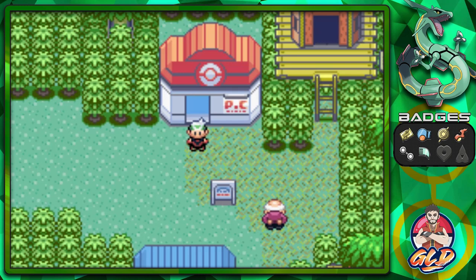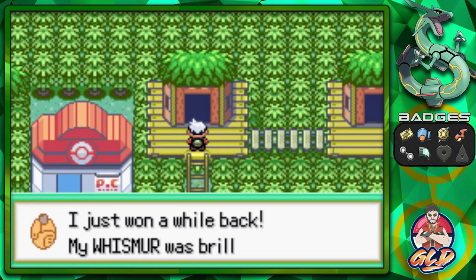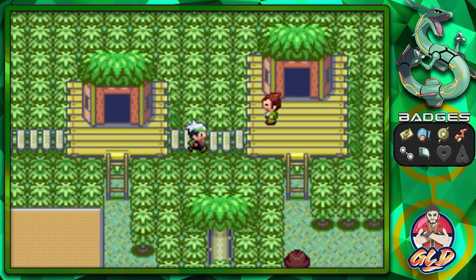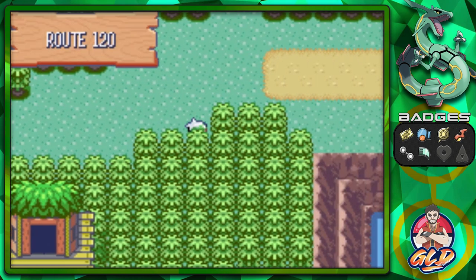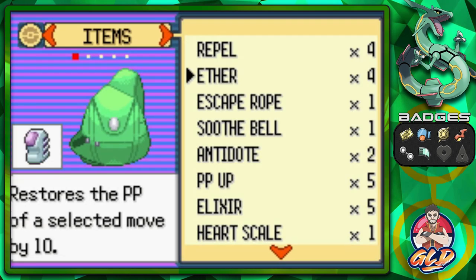Okay, what's up guys, it's me your host Draven, and welcome to another episode of our Pokemon Emerald walkthrough. In our last episode we managed to defeat Winona for the sixth badge, and now it is time for us to go to Lilycove City.